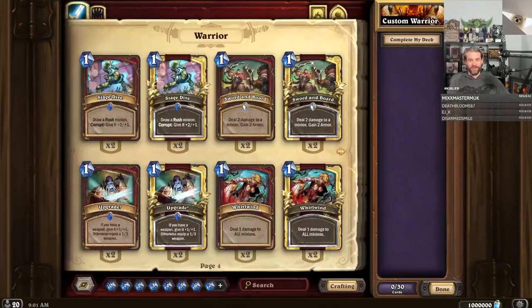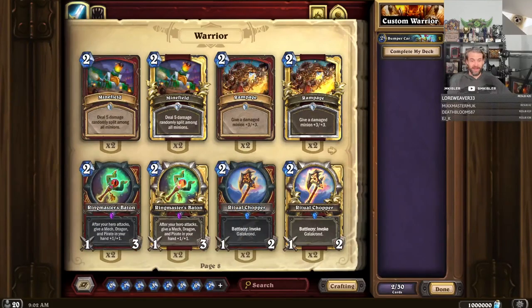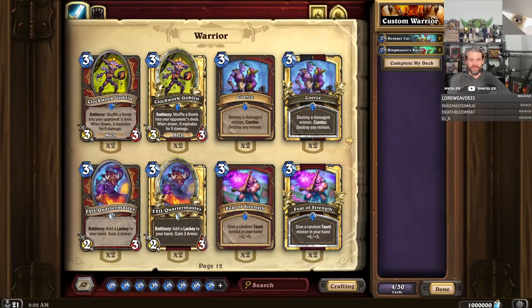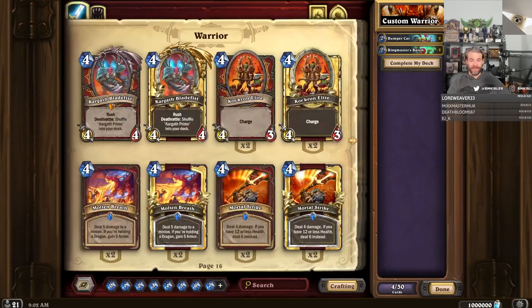Warrior. This is where we're going to start. We're going to play Menagerie Warrior. So we're looking for Mech Dragon Pirate. This is a mech that cares about pirates. Could be interesting.